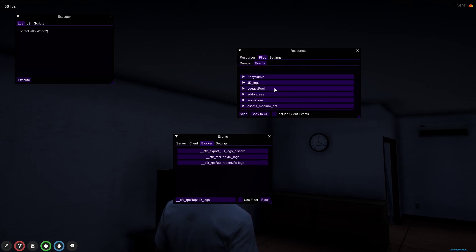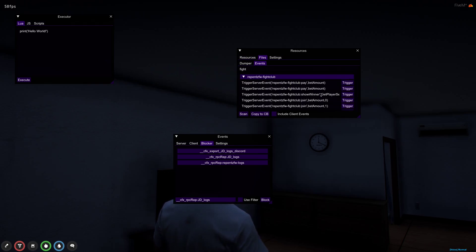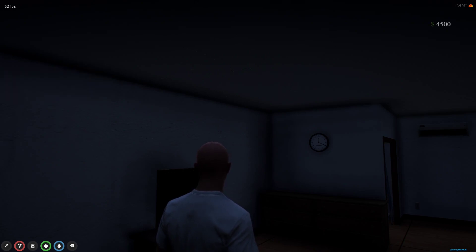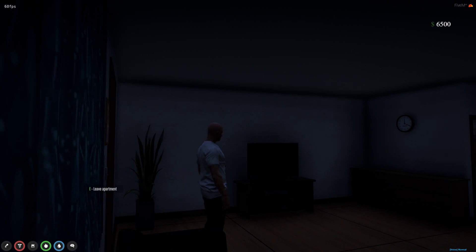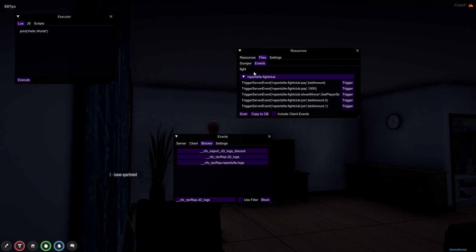This server right here might have the Fight Club. It does have the Fight Club. So what servers use Repenza — you can easily get money by the Fight Club. You go right here, put the bet amount. Let's say $1,000. Now you check your cash. Look how I have $4,500. I do that once. Now I have $6,000. See? This is one of the ways, if it has a Fight Club.